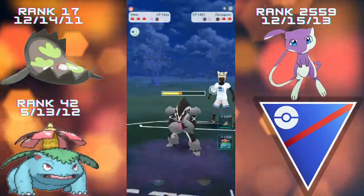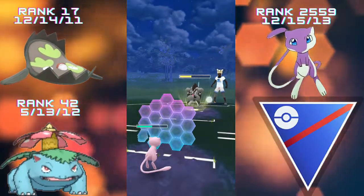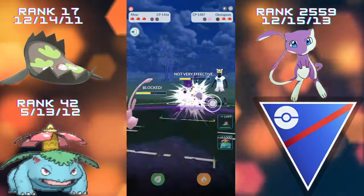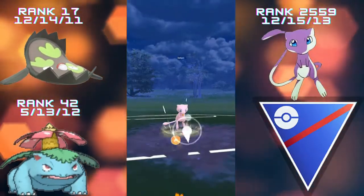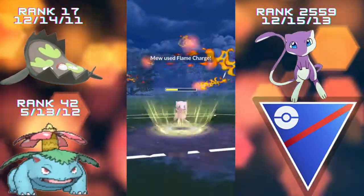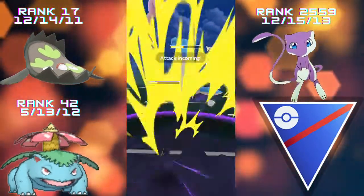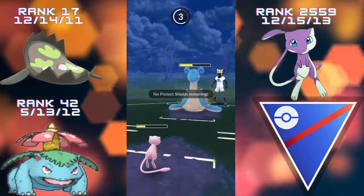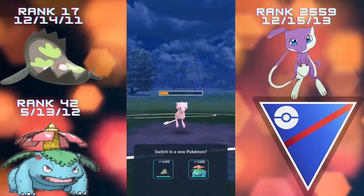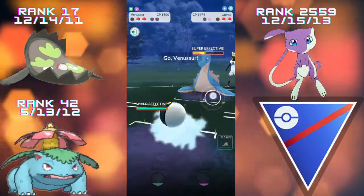An Obstagoon coming in — Mew is not great against Obstagoon, but the Grass Knot is doing an insane chunk of Obstagoon's health. Cross Chop wouldn't have done too much to us, but I didn't want to get hit by a Night Slash. The opponent switches back to Lapras — I went for Flame Charge instead of Grass Knot, still does a nice chunk of damage. The opponent is probably going to take us out with a Surf, and it's just enough to take Mew out.